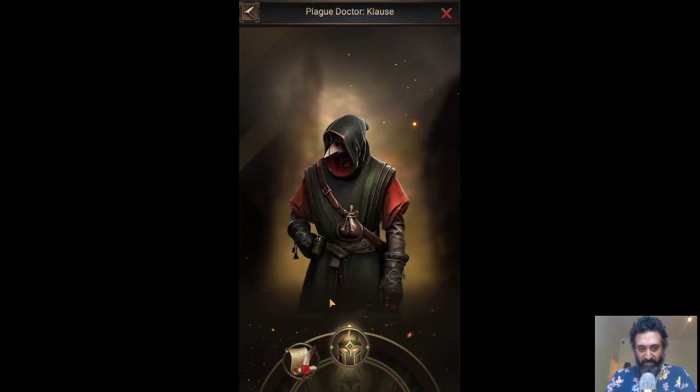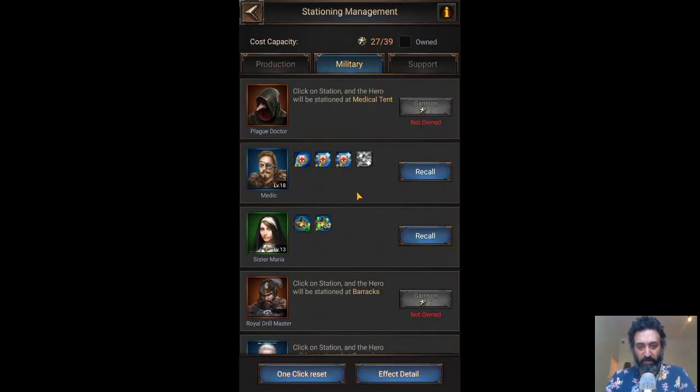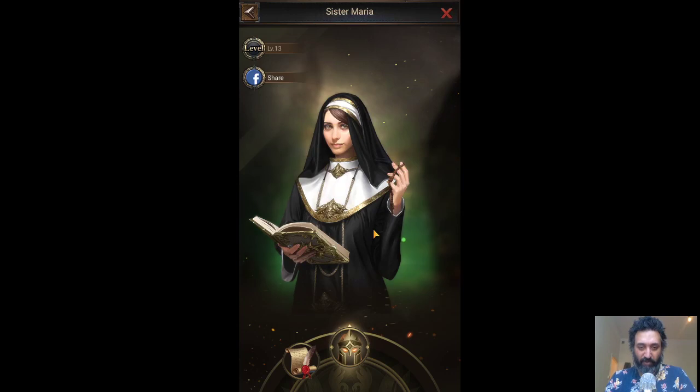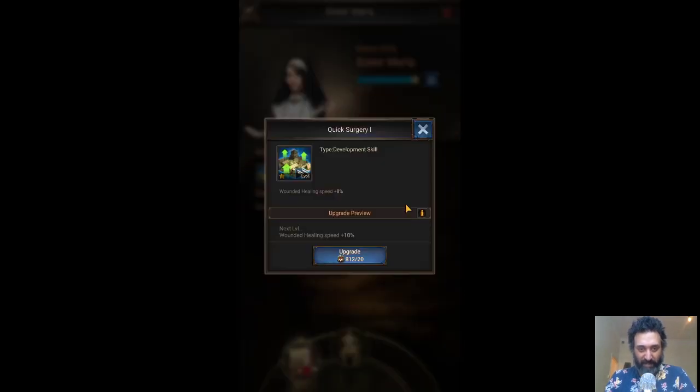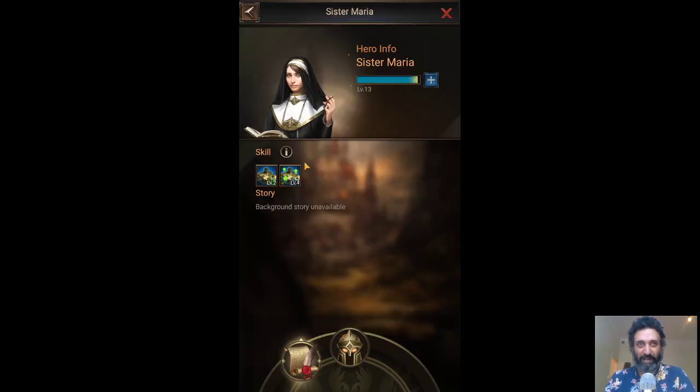You can click on the heroes themselves and see all their skills and what they do. Plague Doctor is one I'm actually working on trying to get now through purchasing fragments with my hero tokens. A Plague Doctor does quite a lot of stuff with healing, and I think that's actually quite a good thing to have in the long term — that's why I'm focusing on getting him. With your other heroes, you're going to have to look at their skills and see whether it is worth upgrading them. This second skill increases wounded healing speed, which I'm not too worried about.